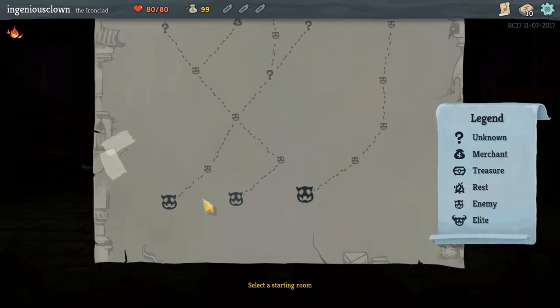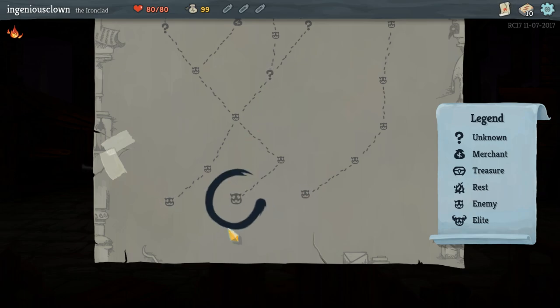Level one, Exordium. I can choose where to start. Let's go down the path that gives us choices, because this doesn't really seem to take us anywhere interesting. This at least takes us to a merchant, or the unknown. Let's start in the middle.